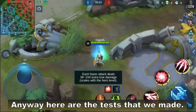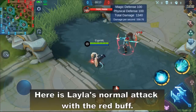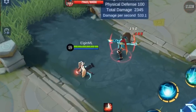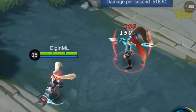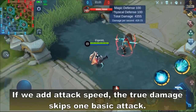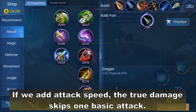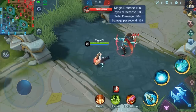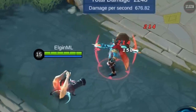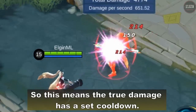Here are the tests that we made. Here is Layla's normal attack with the red buff. If we add attack speed, the true damage skips one basic attack. So this means the true damage has a set cooldown.